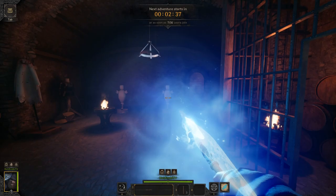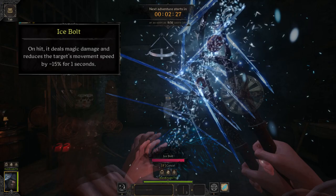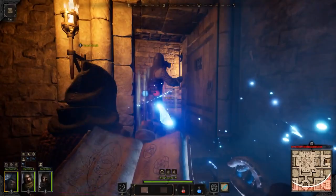Moving on to the tier two spells, starting with Ice Bolt. On hit, Ice Bolt deals magic damage and reduces the target's movement speed by 15% for one second. Ice Bolt is a slow-moving, medium-damage projectile that benefits from headshot damage. In my opinion, Ice Bolt's best application is chasing down running targets.